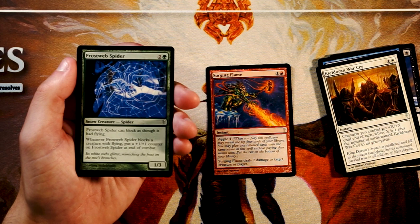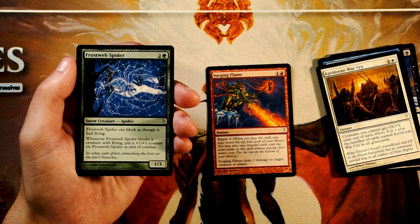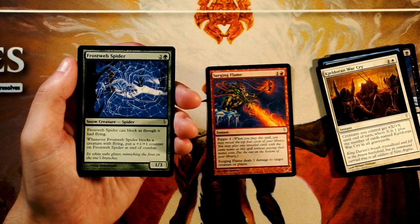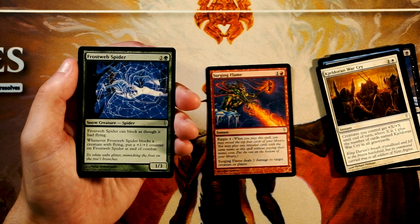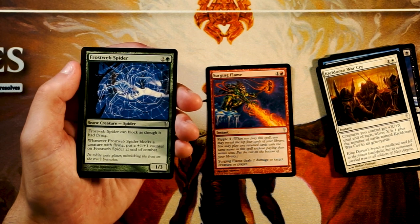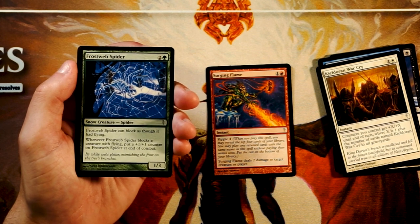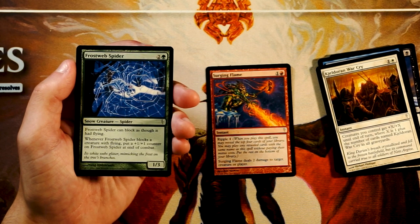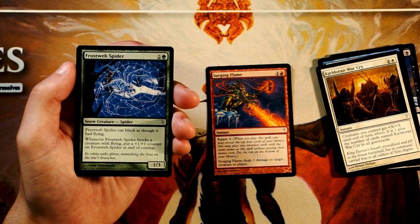Frostweb Spider is a 1/3 for 2 and a green. It can block as though it had flying, and when it blocks a creature with flying, put a +1/+1 counter on the spider at end of combat. This is actually a really cool defensive card. I like to be more aggressive, so first-picking this isn't my priority, but if I'm in green this is a very solid 3-drop. It can block flyers and potentially buff up to become a threat of its own. Still like Surging Flame better, but very powerful.